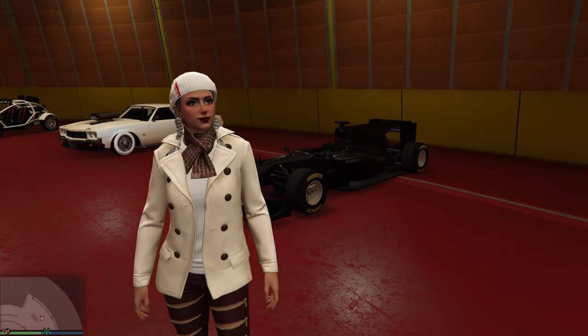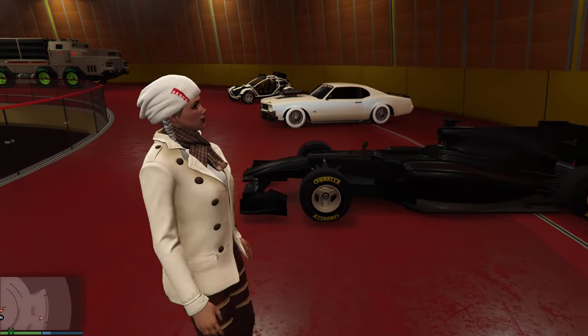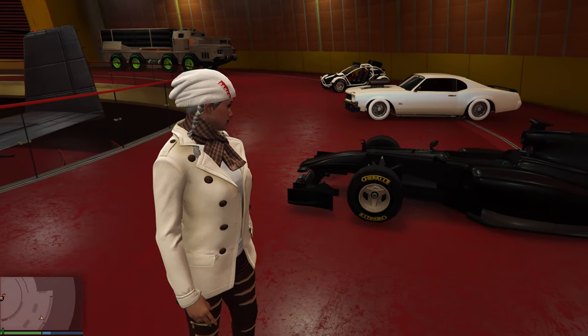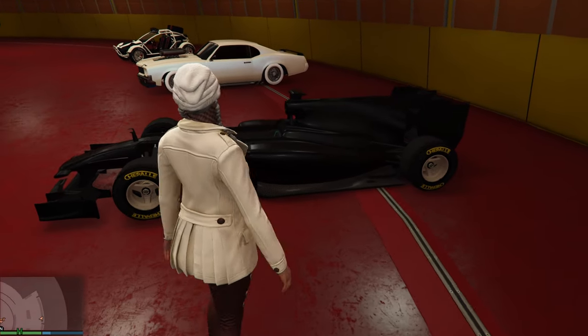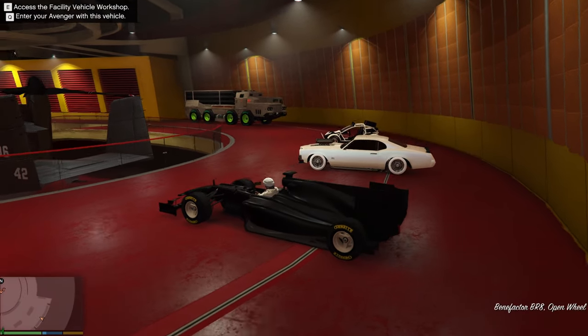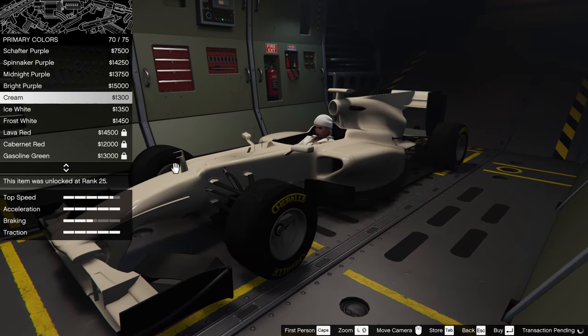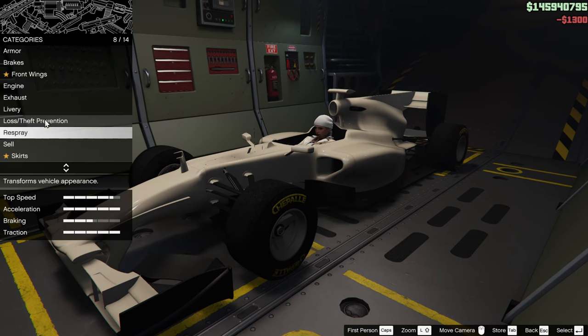Once you have all the requirements, it's time to move on to the glitch. I'm going to put F1 wheels on my Savage helicopter. So my first step is to get into the F1 car. Once you're in, press Q to access the Avenger with this vehicle. When the menu comes up, just buy something inexpensive like a paint job, and then exit the Avenger.